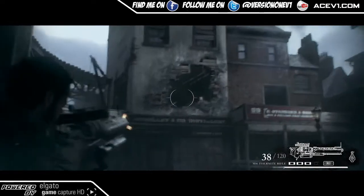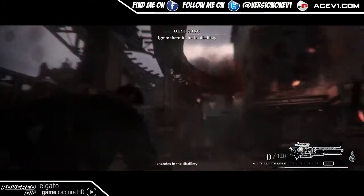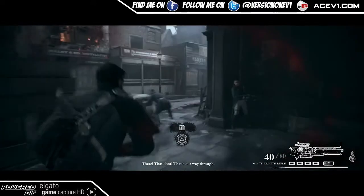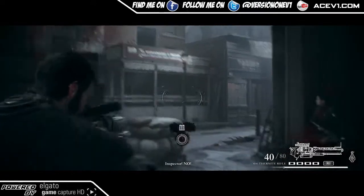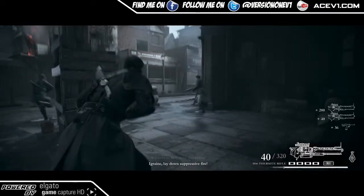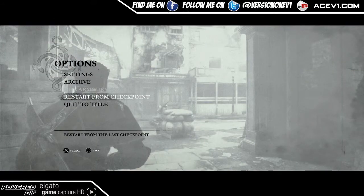If you haven't got the trophy by now, you basically just want to replay this particular chapter. The chapter is about done, so when you blow up this building there's going to be a little scene where your friends go to the street and help out a police officer. At that point press Start and restart the checkpoint.